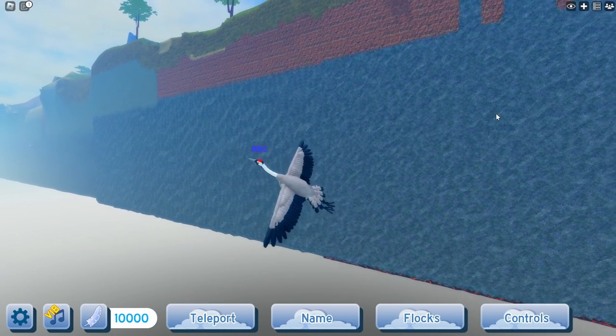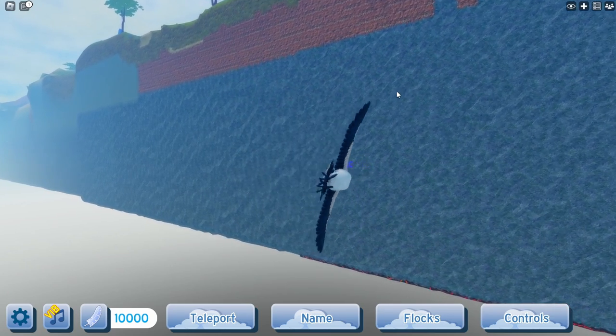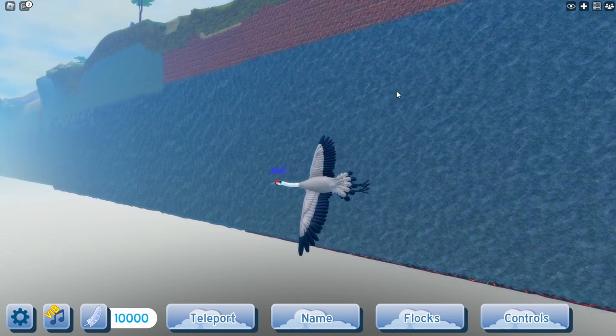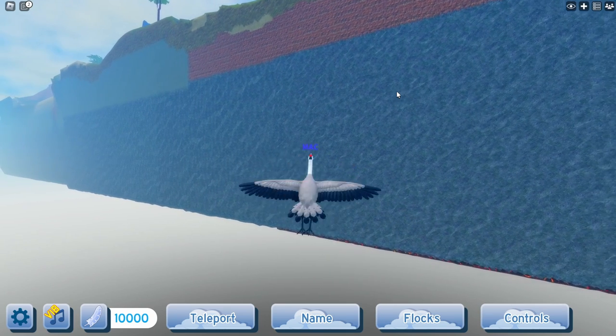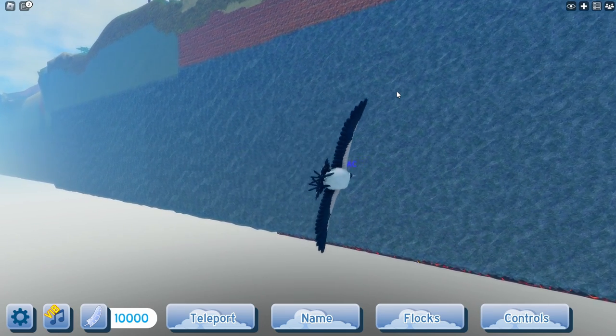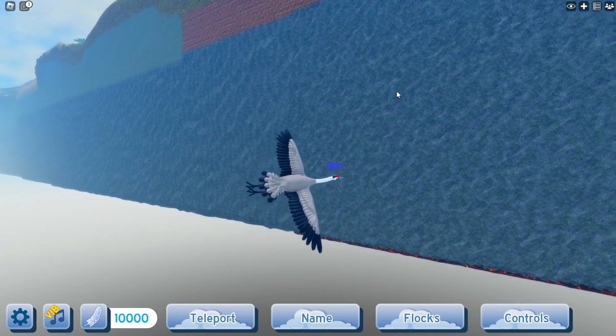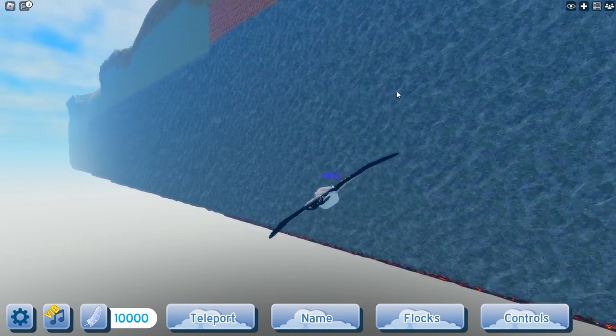This is different — I'm not even using my mouse, I'm just using W-A-S-D to move the bird, and it's actually moving it. It's never done that before. When did this become a thing? I literally just touched it to see if it would do something, and it actually did something. Does the arrow keys work?